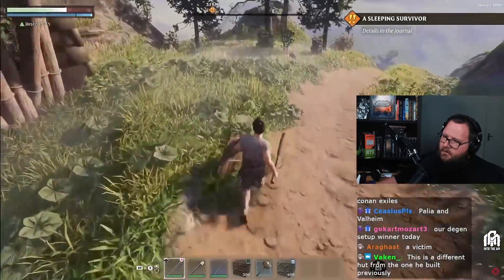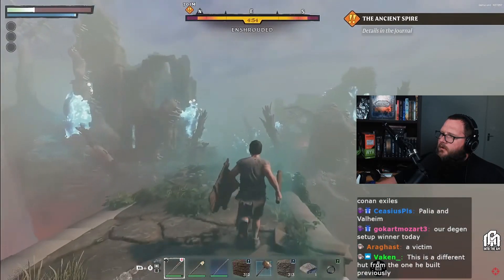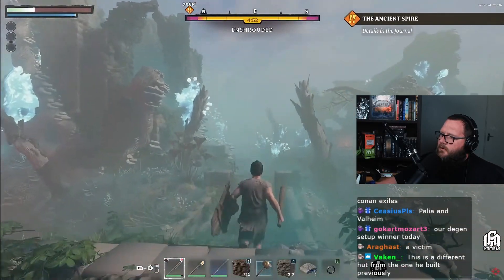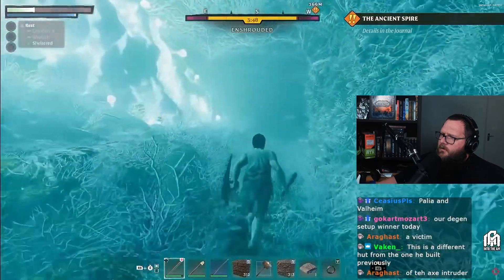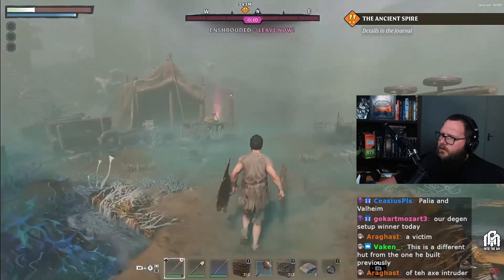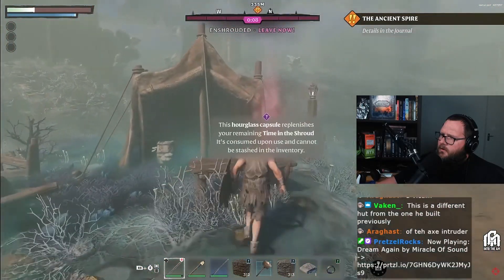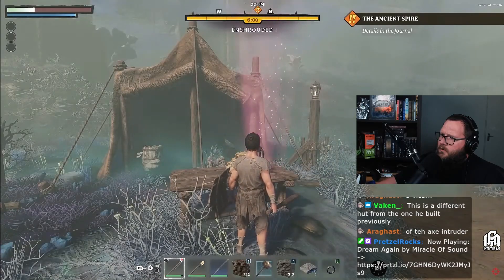The shroud has engulfed all over the world, and we only have limited time to survive within it until we die, so we have to resurface quickly enough before our time runs out. The remaining time can be seen on the HUD element below our compass. As you are in the shroud, keep an eye on the timer — your protection against the fog won't last forever. Find the hourglass capsules to extend your exploration time and discover secrets hidden within the shroud.